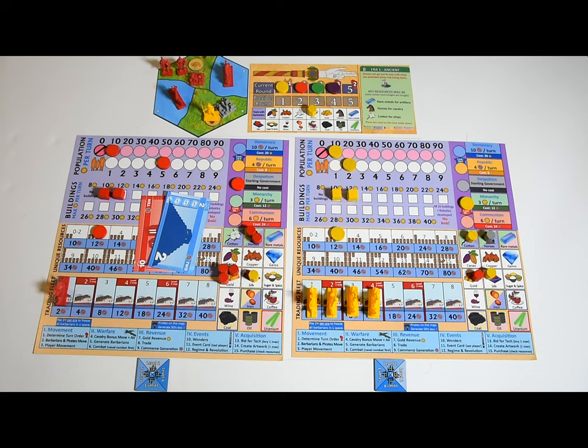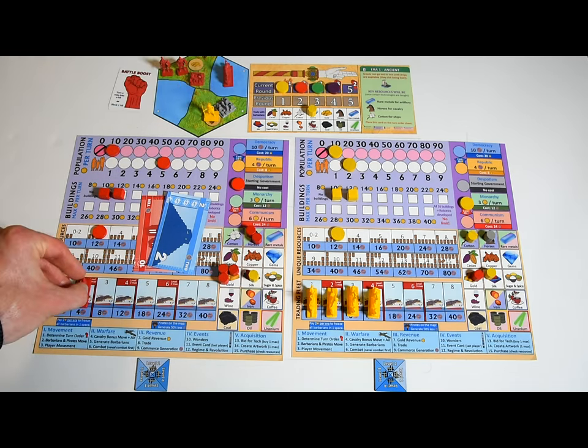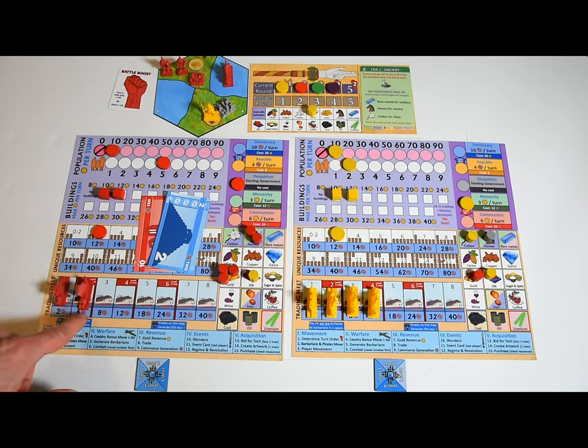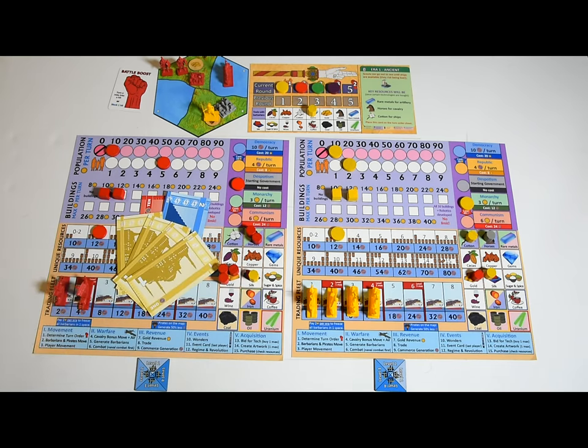You can have as many ships as you want in reserve, but only two will generate commerce at level one. If your trading fleet isn't at full capacity, you can pay to take ships from the map back into your reserves — it costs one gold or one battle boost per ship. With two ships, I get four commerce, not six. If there are any pirates on the map, all players will make 50% less commerce from both resources and ships during this phase.